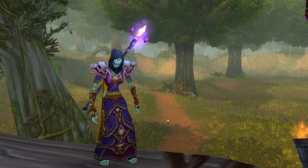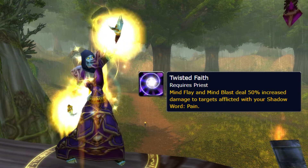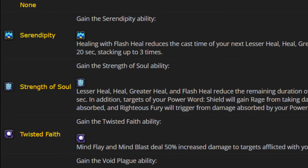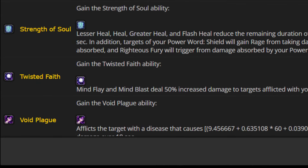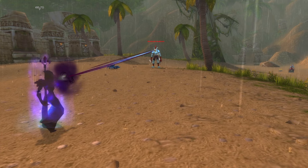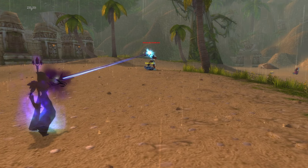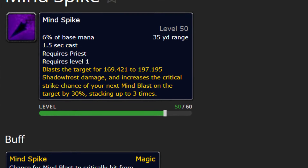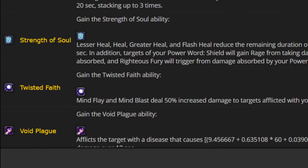The second rune I'd touch on for Priest is Twisted Faith. I don't particularly think this rune is bad, and it most definitely has seen play and still continues to see play in some situations. But when it's on the same slot as Void Plague — one of the hardest-hitting damage over time effects in the game — it makes it a hard sell to pick up. Having it only affect Mind Flay and Mind Blast may as well just say it affects only Mind Blast, because Mind Flay continues to be a pretty bad ability and probably a waste of a talent point. Changing this to affect Mind Spike also could definitely give a helping hand, although it would still compete with Void Plague.